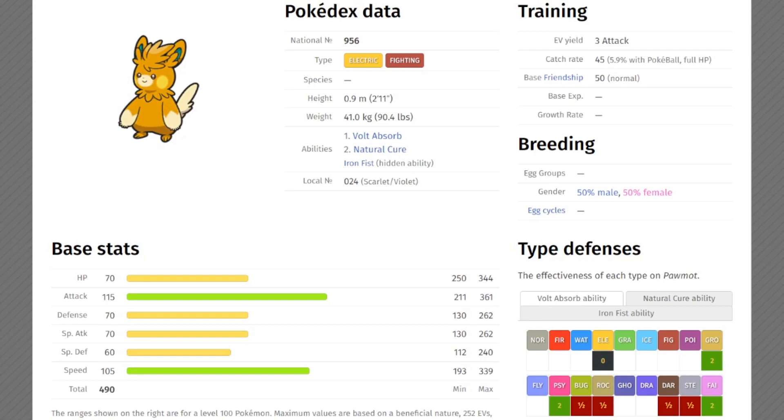He's got three really, really good abilities, and all of them are pretty viable. We've got Iron Fist, which gives a 20% boost to punching moves. He has Natural Cure, which is really awesome — when you switch out, you shed your status condition. And then he's got Volt Absorb, where you switch in and get hit by an electric move and you heal rather than take any damage — so complete immunity and heal. Especially if you have, like, a Gyarados on your team that really wants to draw an electric type attack, something like Volt Absorb could be a good partner to switch in and take that hit in a 3v3 scenario.